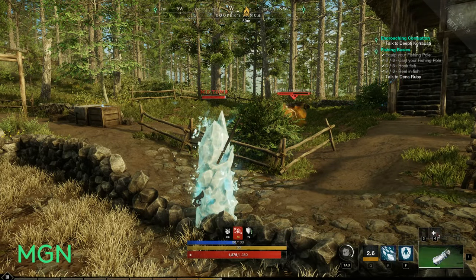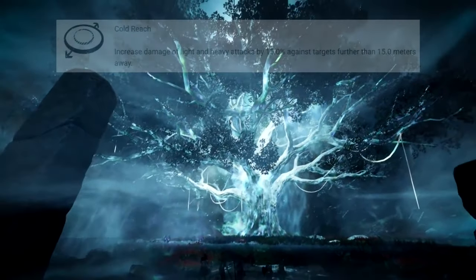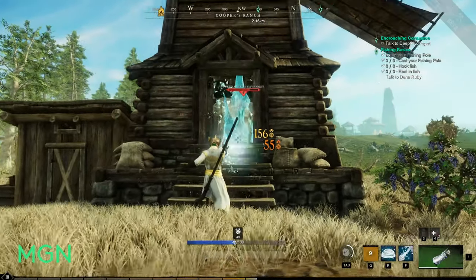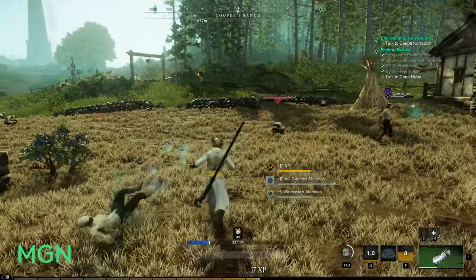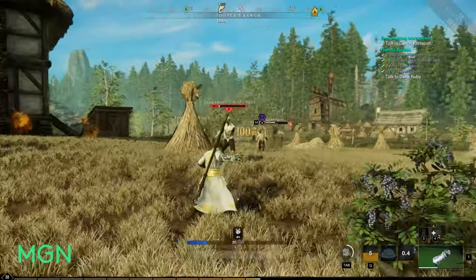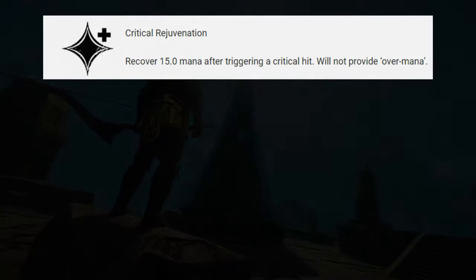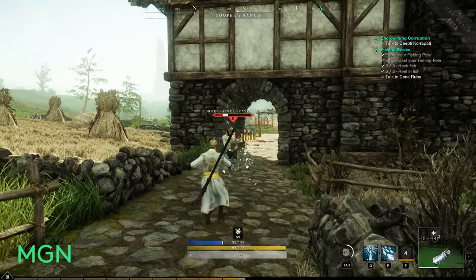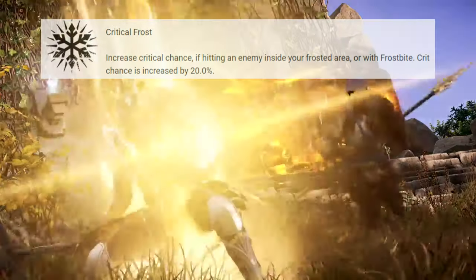Now we're going to go through the passives — skills that you don't have to activate; they are just passively there once you select them. Cold Reach: increased damage of light and heavy attacks by 15% against targets more than 15 metres away. Energized Critical: increased critical hit damage of ice spells by 15% when at full stamina. Heavy Freeze: heavy attacks will freeze the target if hit inside an Ice Storm or with frostbite, for 1 second. Critical Rejuvenation: recover 15 mana after triggering a critical hit, but it will not provide over-mana. Gathering Storm: hitting 3 light attacks in a row grants 15 mana. Critical Frost: increased critical hit chance by 20% when hitting an enemy inside your frosted area or while they have frostbite.